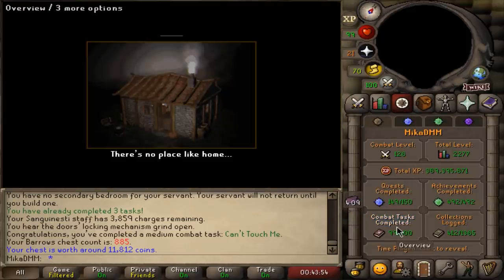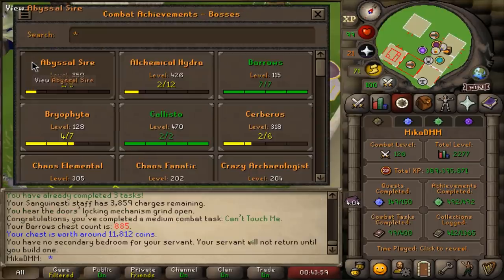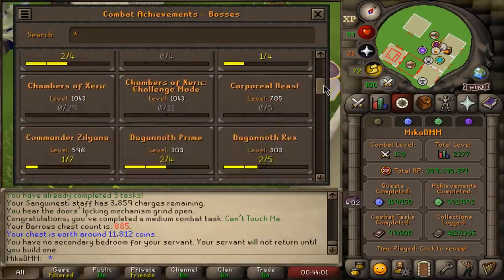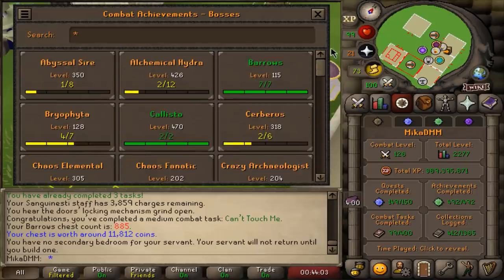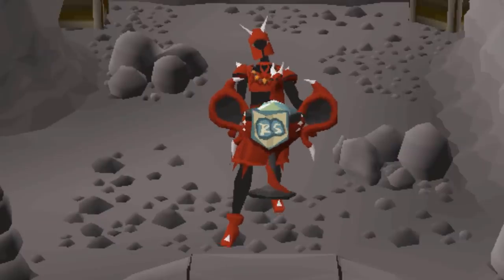We can check that right here. I found this cool way of checking stuff - you click here and then click Bosses, and that way you have a much nicer look at what you've already completed instead of manually searching for everything. Seven out of seven Barrows tasks done.